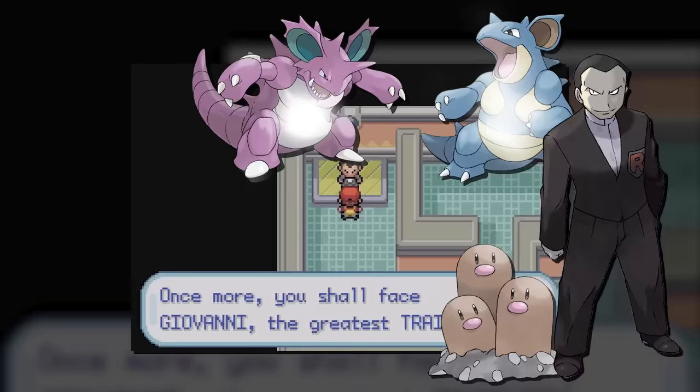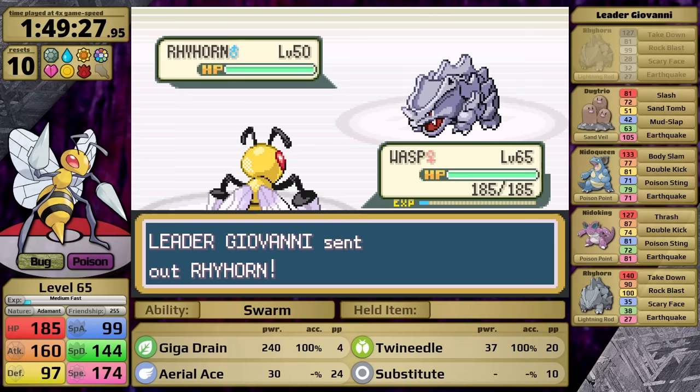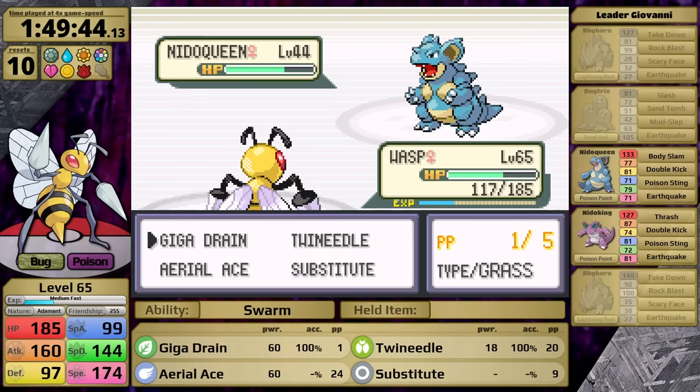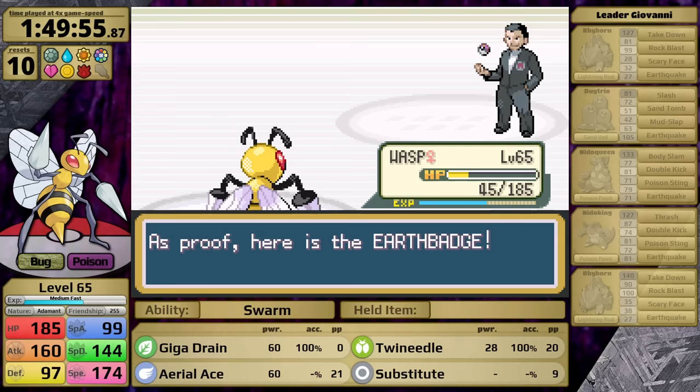In FireRed, Giovanni's team is a bit of a joke. He leads with Rhyhorn — I one-shot it with Giga Drain, then he sends in his Ace Rhyhorn. Yes, his Ace is a Rhyhorn — it's really funny. Giga Drain continues its spree knocking it out, as well as the following Dugtrio. Nidoqueen is next — Earthquake is doing too much damage for me to set up Substitute, so I attack with Giga Drain doing about a third, just to gain back some health. Out of Giga Drain PP, I switch to Aerial Ace, which does half. Nidoqueen uses Earthquake, Beedrill survives, and I finish Giovanni. That was a decently close fight despite how bad his team is — the Nidos are quite good against Beedrill.